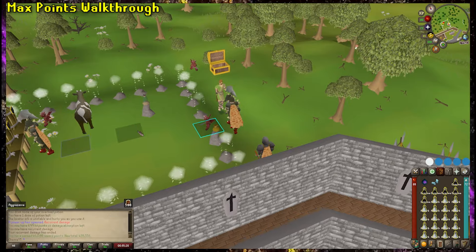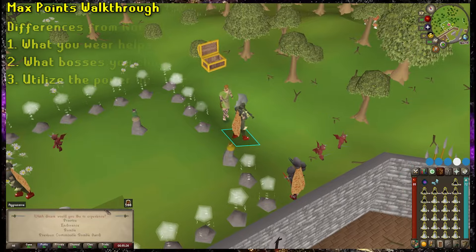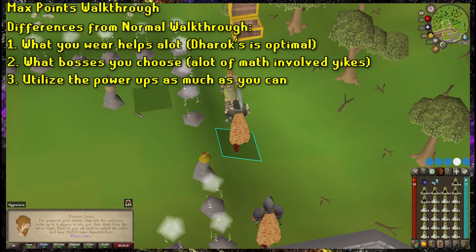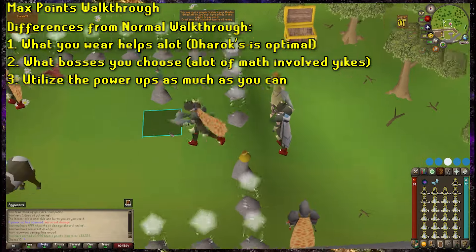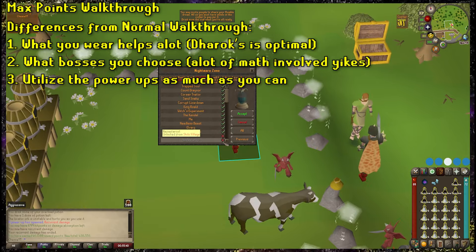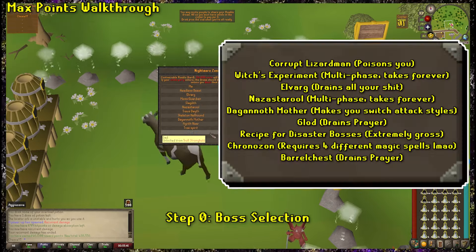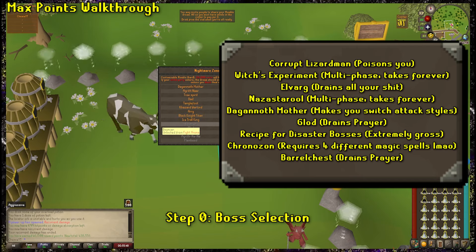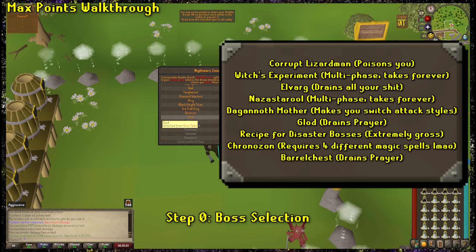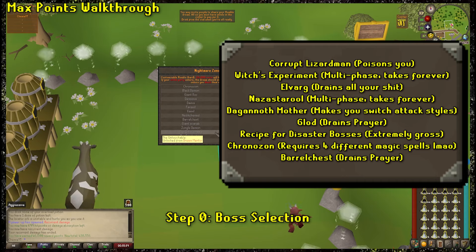On to max points. Once you understand the basics of Nightmare Zone and how to max your XP, getting max points is very easy. The only difference between this and the other strategies are the bosses you choose. Basically, certain bosses in NMZ give certain amounts of points. This is based on a very lengthy equation that includes quest multipliers, penalties, all this stuff. To make this easy, turn on every boss except for these ones — all these bosses have added mechanics or take forever and waste your time. Note that there will be some bosses that absolutely suck, like the Desert Treasure bosses, but they are necessary because that whole quest multiplier thing gives quite a large buff to points when you have them active.